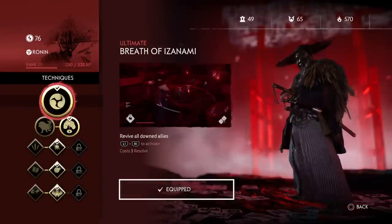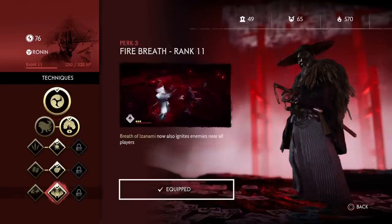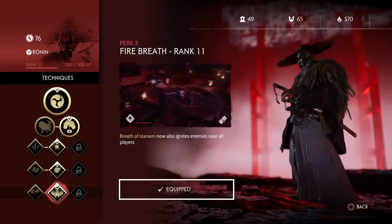First things first, the essential technique of this build is the Breath of Isanami, which allows you to revive any downed allies even if they are across the map. You want to further complement that skill by getting Fire Breathed by rank 11, so that when you revive your allies, the enemies around them will also catch on fire.